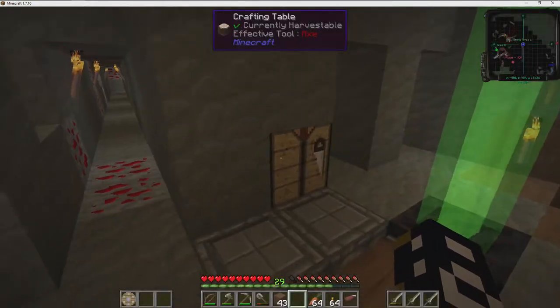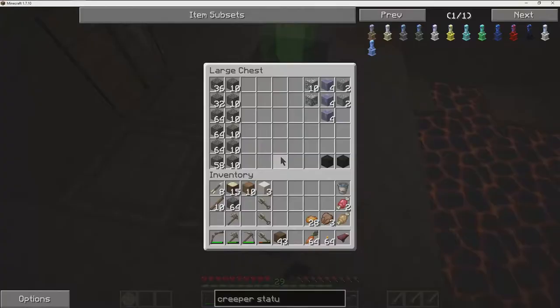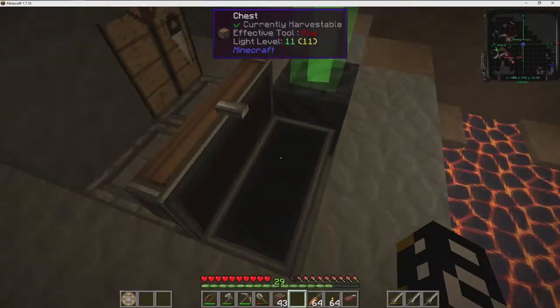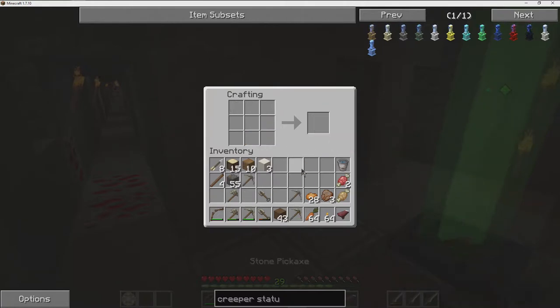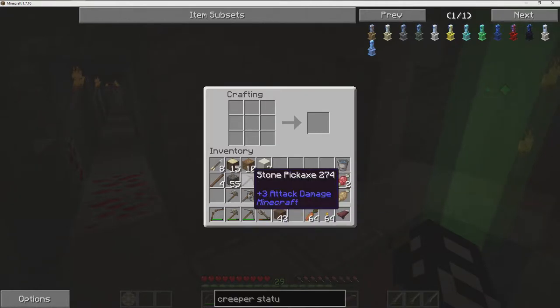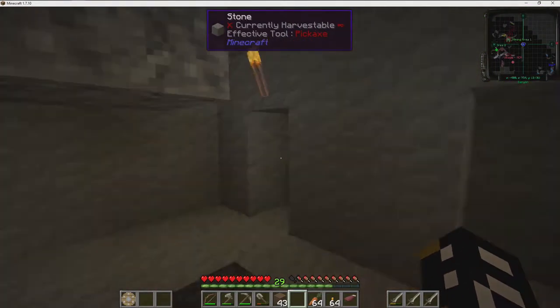Let me see. I'm going to need some tools. I don't think I need that many shovels — let's do three of them for now. That should be enough for now. I have plenty of food, plenty of torches.